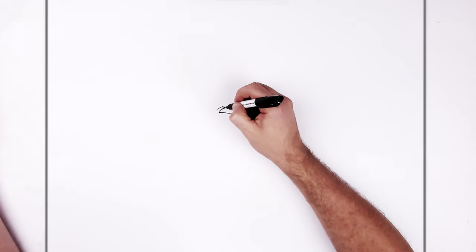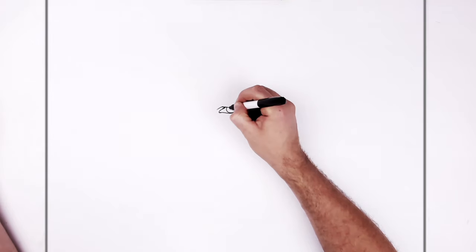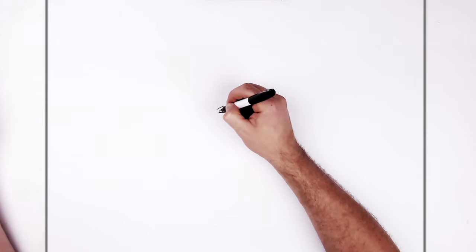Iris — blue, semi-circle, half-circle, coming down from the top eyelid line. Pupil's kind of small, just in here in the middle. And then tear duct just in there.